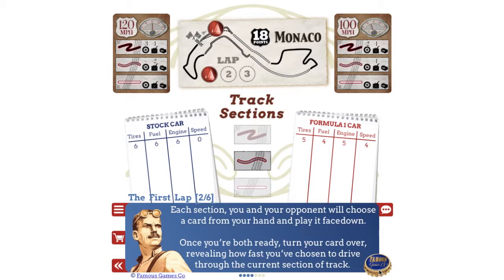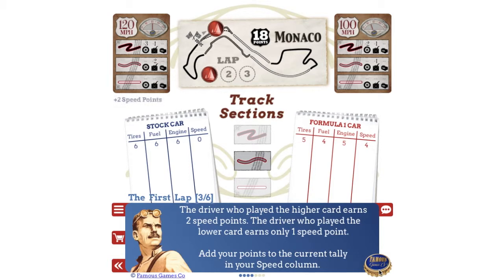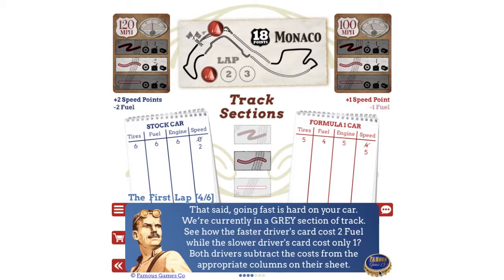Once you're both ready, turn your card over, revealing how fast you've chosen to drive through the current section of track. The driver who played the higher card earns two speed points; the driver who played the lower card earns only one speed point. Add your points to the current tally in your speed column.